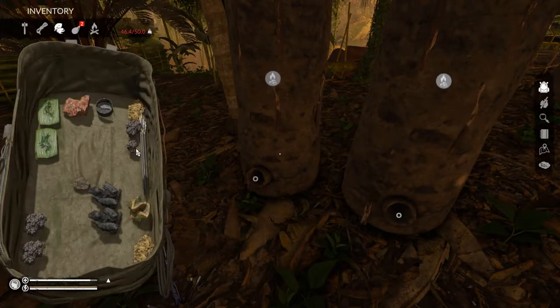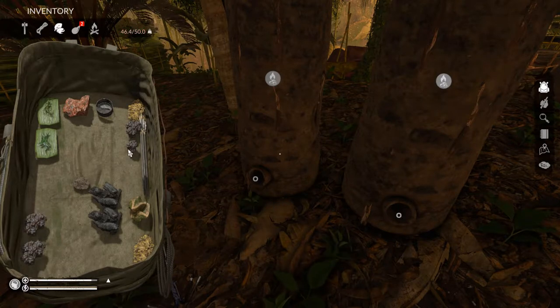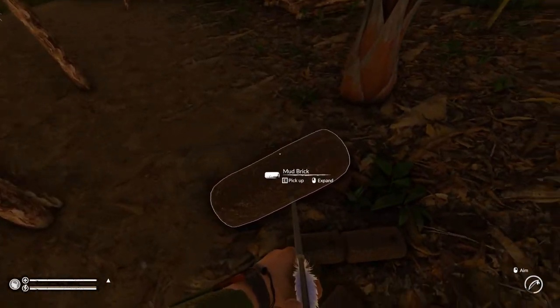So last time we went ahead and smelted up some iron ore, and I've got ten pieces right now. We're going to make probably an iron axe, some iron armor, maybe some iron arrows, and an iron knife. I think that's all we can make right now.